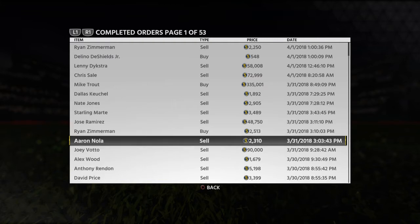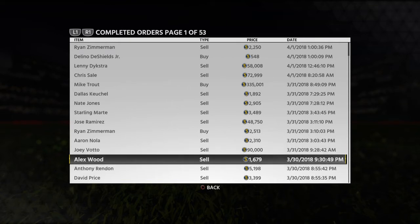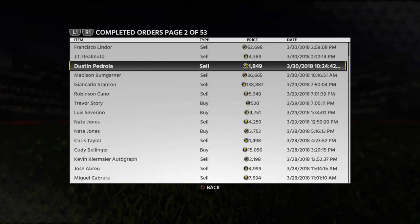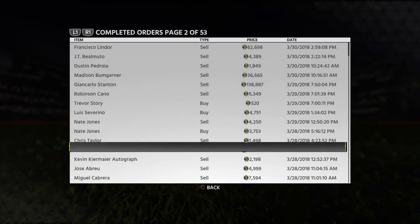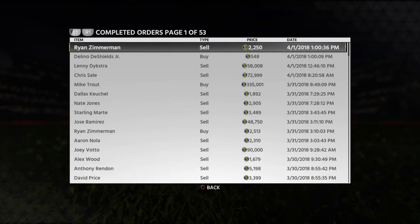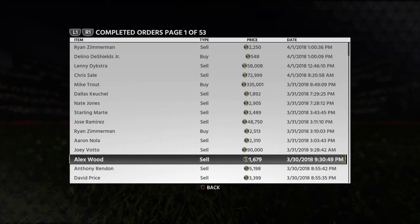So across the seven runs: Jose Ramirez first run, then Stanton and Cano, then Bumgarner, then Lindor, then Votto, then Jose Ramirez again, and then Votto again. Those are the seven.